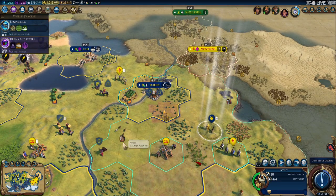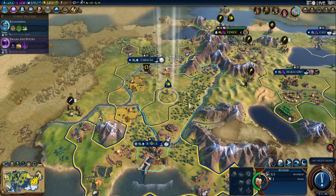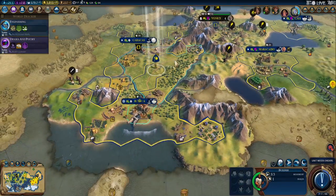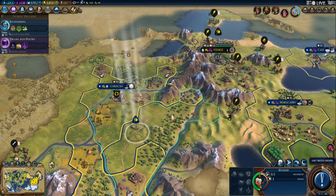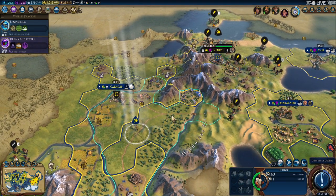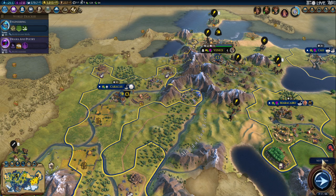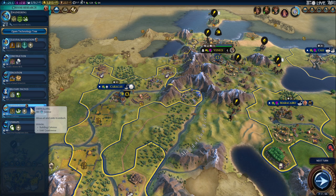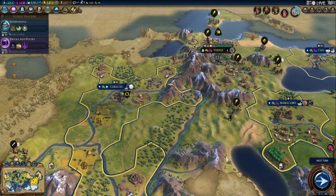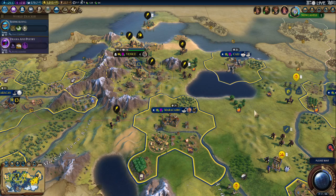And our scout. Got another builder here, not sure exactly what to do with him. Let's keep him fortified in the city for right now. Let's switch to another... still need to do another galley.